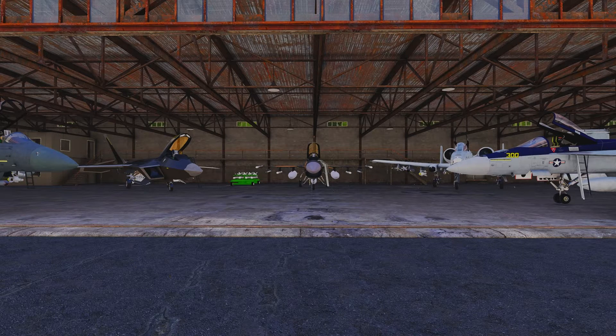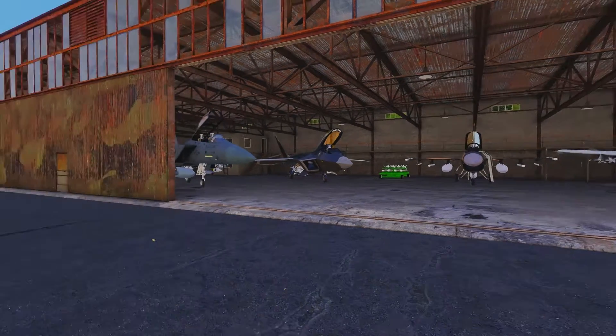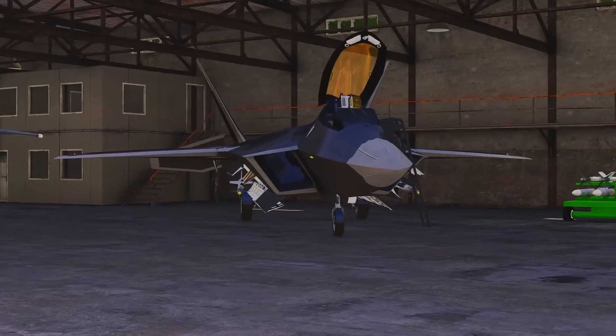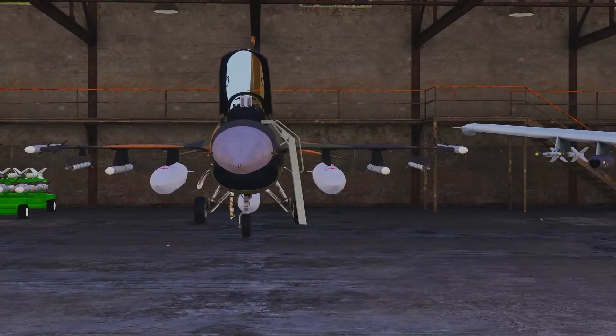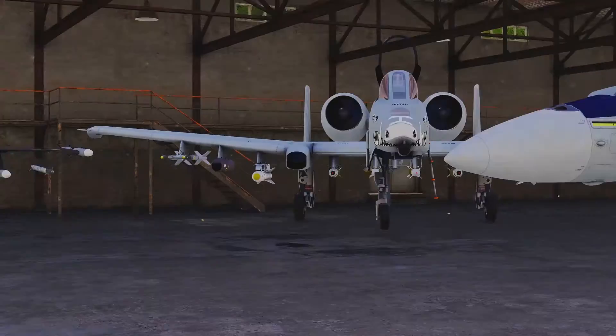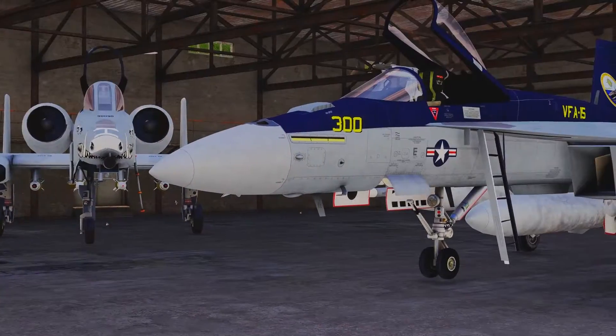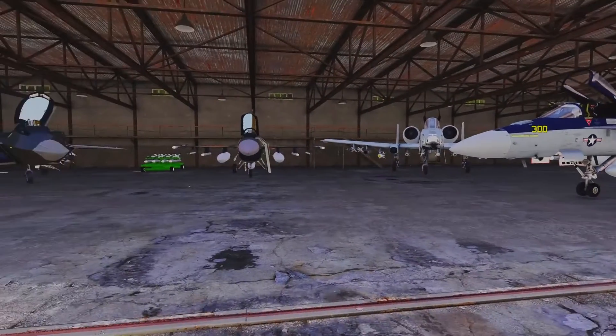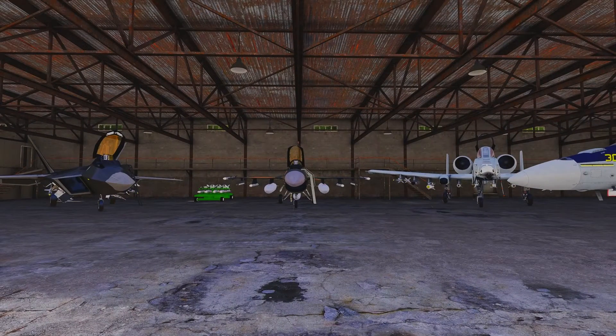In front of me here I've got a selection of five aircraft. These are the ones that we have used within our operations here at 10MD. From left to right we have the F-15, this one being the Strike Eagle, the F-22 Raptor, the F-15C Viper, the A-10C Warthog, and then the F/A-18 Super Hornet. All of these aircraft have their own strengths, some of them have their own systems, and they all have their own purpose on the battlefield.